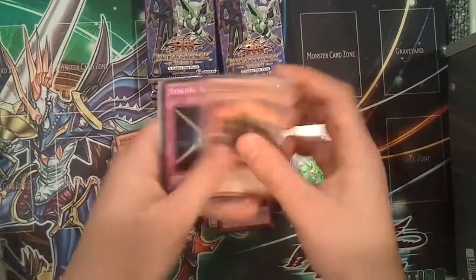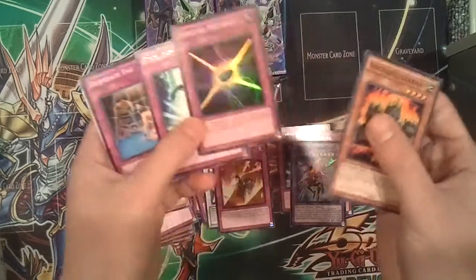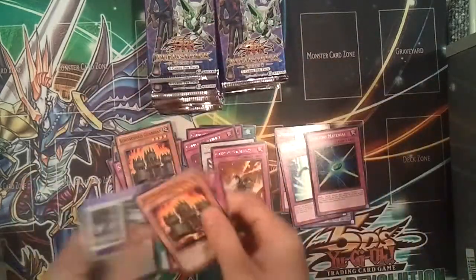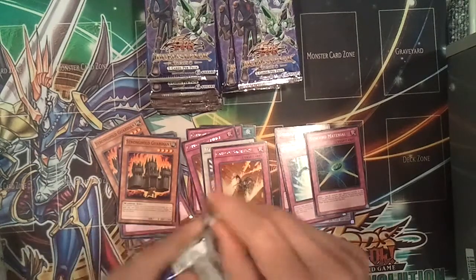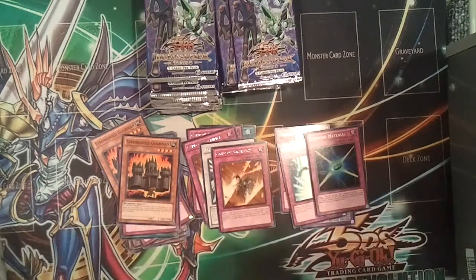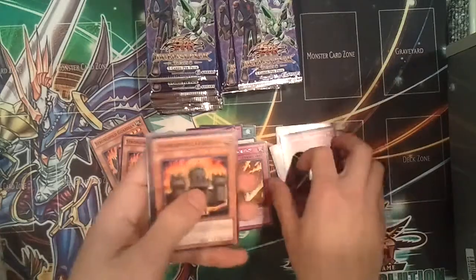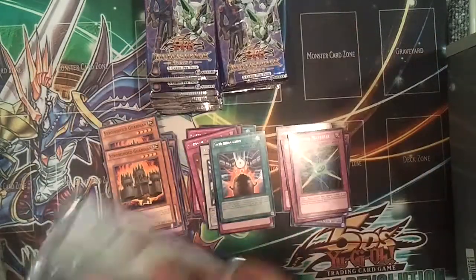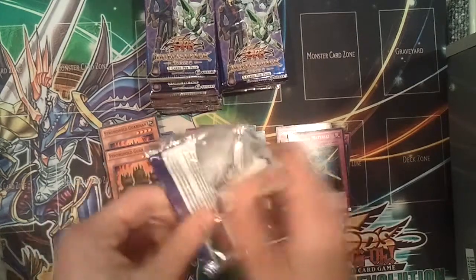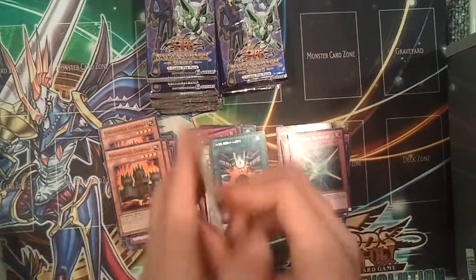Hoping to get at least four Starlight Roads and a Synchro Material. I want to get four effect failures. Normally in a box of 36 packs you get three effect failures, so that's like one per 12 packs. And since I got 50 packs, it should be around four.